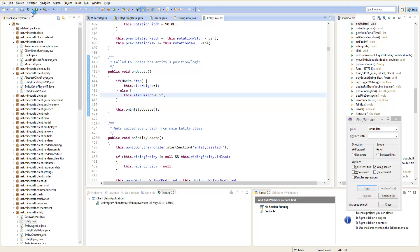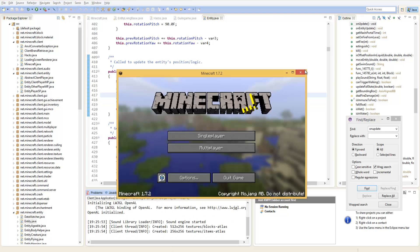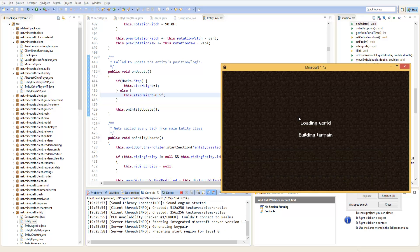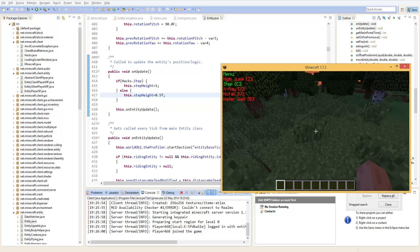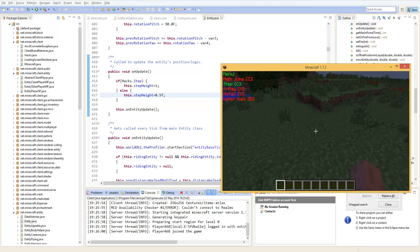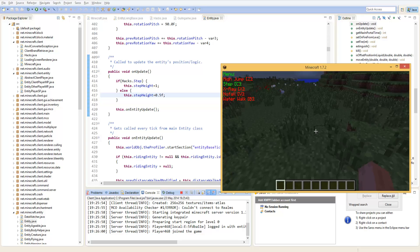Launch has encountered an error — virtual machine issue. After fixing that: menu, step, and go up — and we can't go up now... okay. We have just successfully made our step hack.